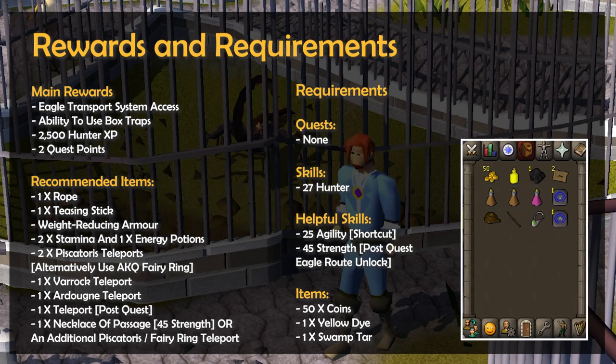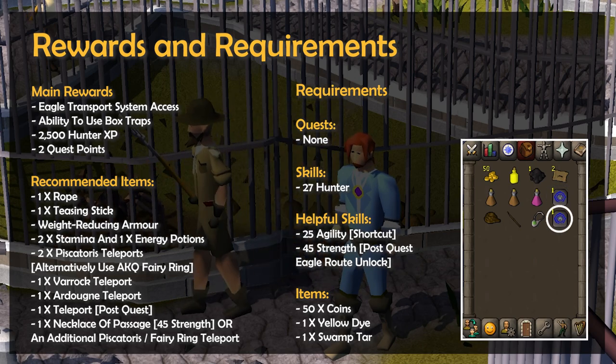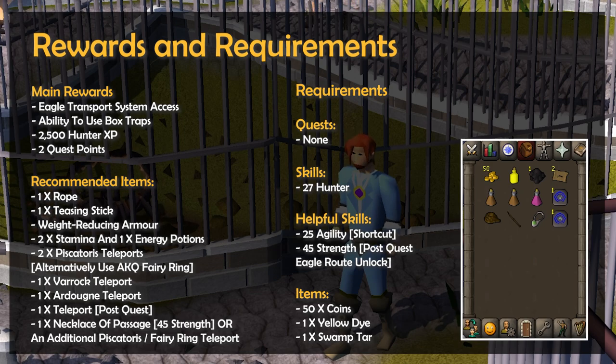In terms of Teleports, you'll want 2 Piscatoris Teleports for fast travel to Eagle's Peak, though if you've unlocked Fairy Rings, the AKQ Ring Code works well too. You'll also want 1 Varrock Teleport and 1 Ardougne Teleport, as well as an additional Teleport for once the quest is finished, as if you do all the post-quest unlocks you'll end up in the middle of nowhere. Finally, if you have 45 Strength bring a Necklace of Passage; if not, bring an additional Piscatoris Teleport or method of getting to the AKQ Fairy Ring.